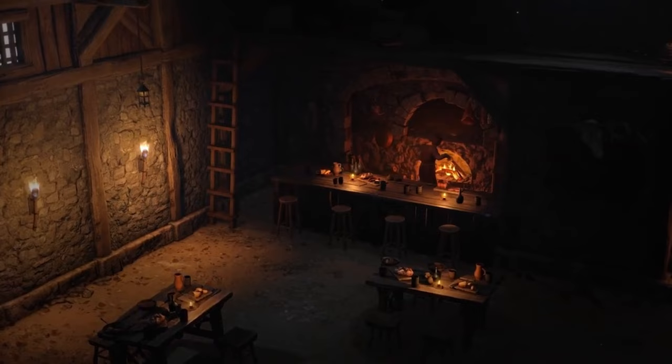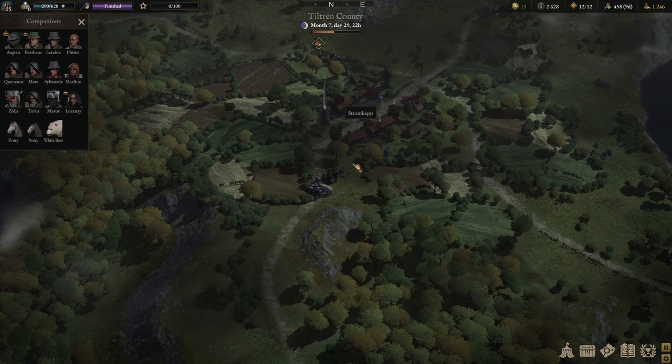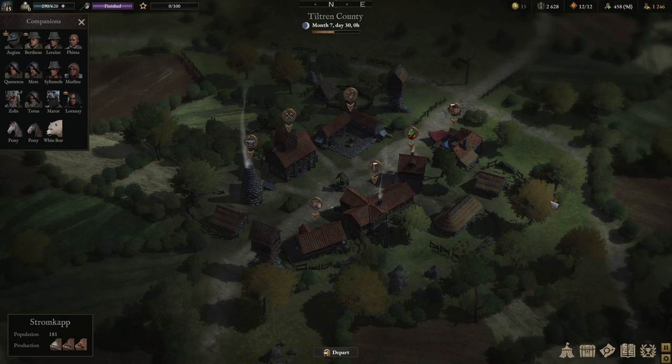The nice thing about the Tavern Opens DLC is that you can access the benefits pretty much from the start, because you're going to find a derelict tavern within the county of Tiltran. You come to the town Stromkapp, and once you reach this town you'll see there's an abandoned tavern — they call it the derelict tavern — and you can purchase it for literally one coin, so it's pretty much free.